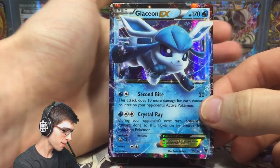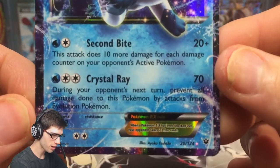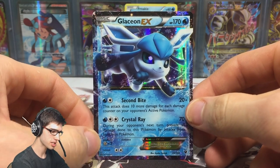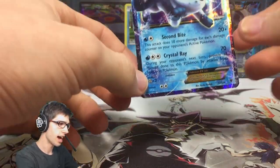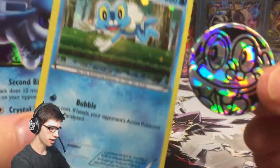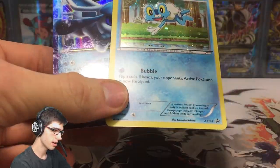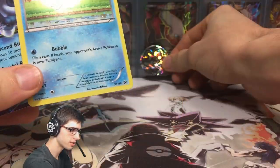That was bound to happen with this Glaceon EX — it's got 170 HP with Second Bite and Crystal Ray. What a nice pull! Let me know in the comment section below what you guys think of the Glaceon EX from Fates Collide. Let's have a quick recap: we got an ultra rare, a promo, and a coin. Not a bad blister if I do say so myself.